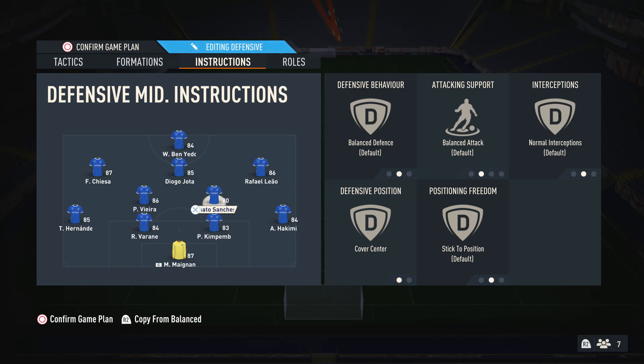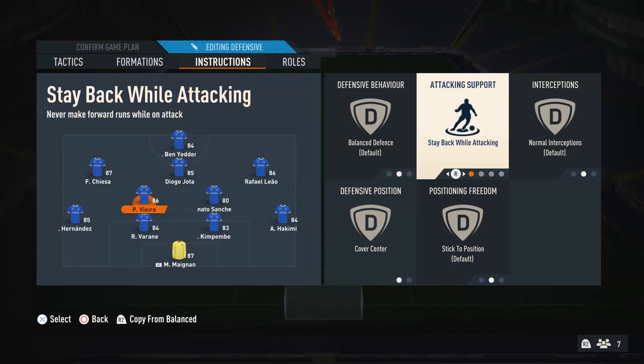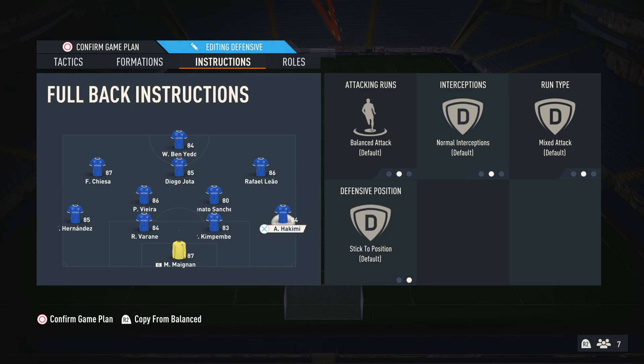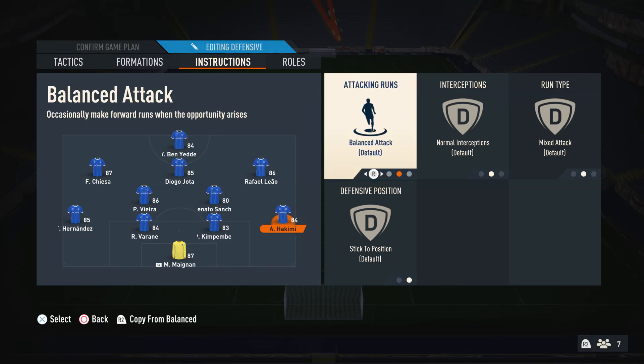If you notice you're getting attacked too much, you can knock one of your CDMs onto stay back while attacking — preferably the more defensive one, so mine would be Vieira. For my fullbacks, I have them on balanced attack because they give you extra width that Park the Bus players cannot deal with, and you have additional support when attacking to make some very nice plays. If you're a more defensive player you can put them on stay back, but I'm really enjoying balanced attack. Boras has his right back on stay back and his left back on balanced attack, but I just leave both on balance.